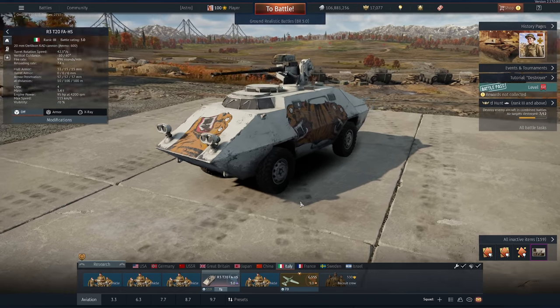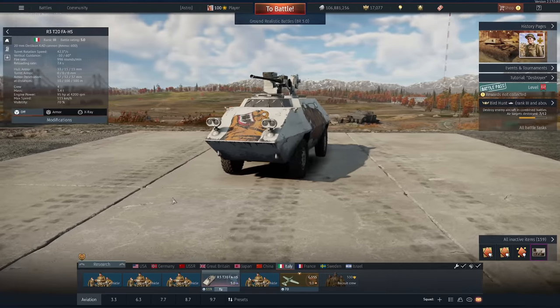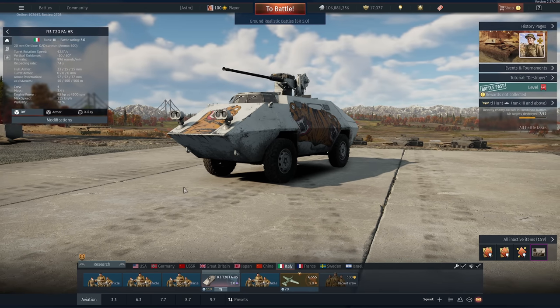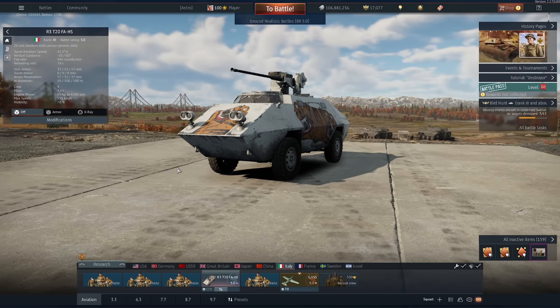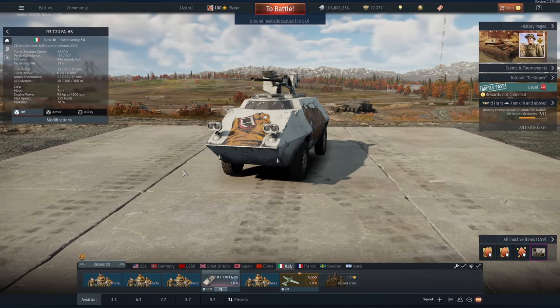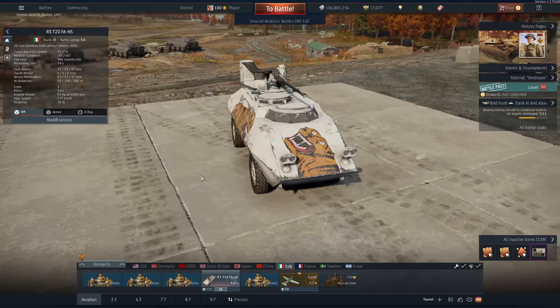You are still as fast and you have the continuous ammo belt that didn't need to be reloaded. So what's it like now with all these changes at this battle rating? Well, today we're going to find out. I'm only going to be taking out the R3T20 FAHS along with the G55S into ground RB, just to see how much damage it's capable of doing still. First of all, a quick stat check.